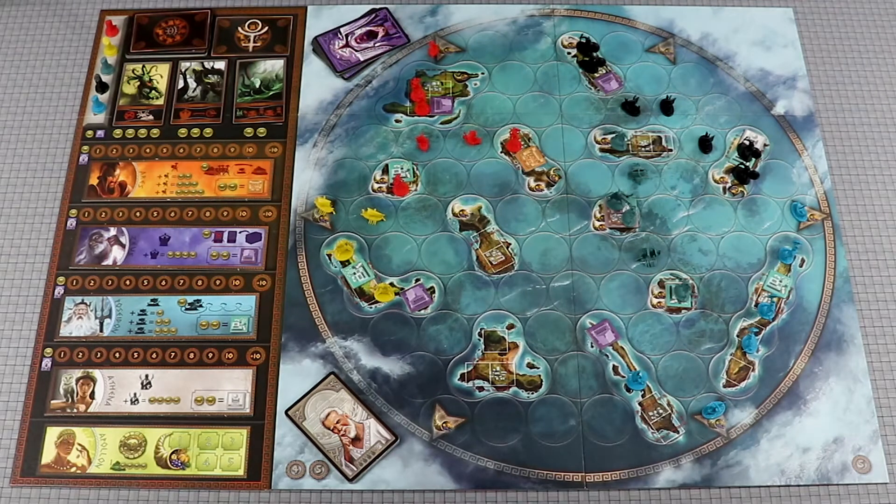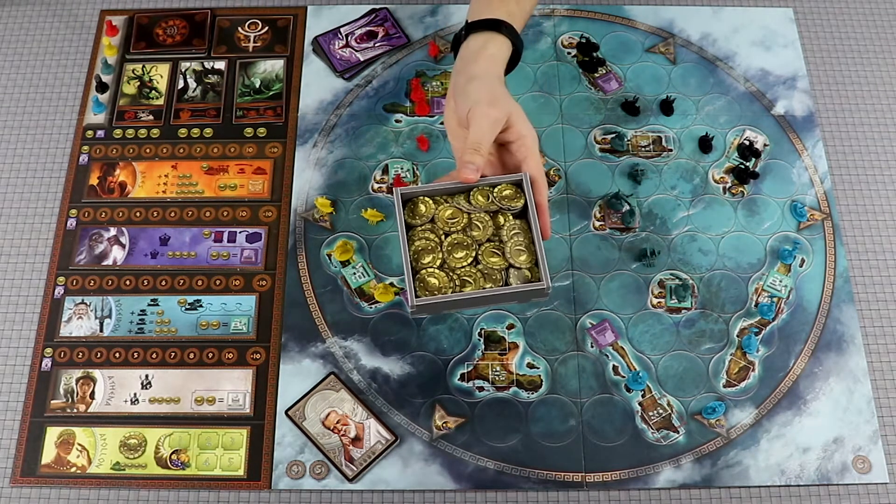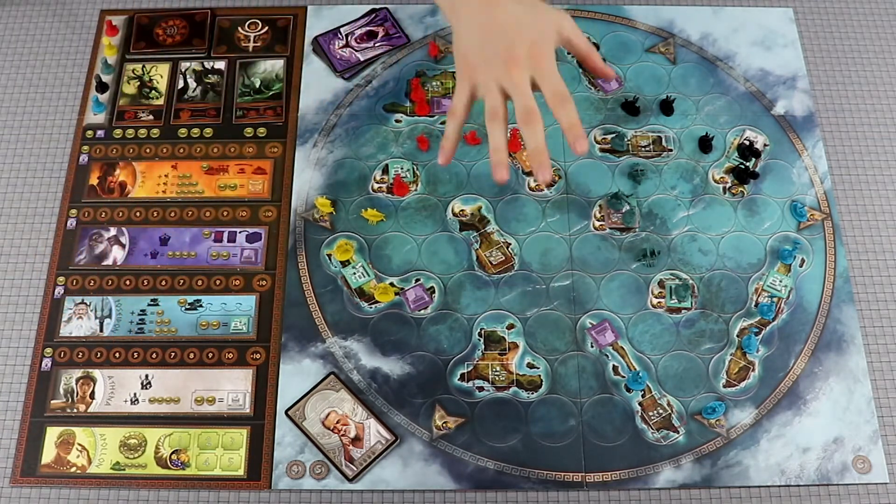Each round of Cyclades is composed of four parts: preparation, income, auction, and actions.